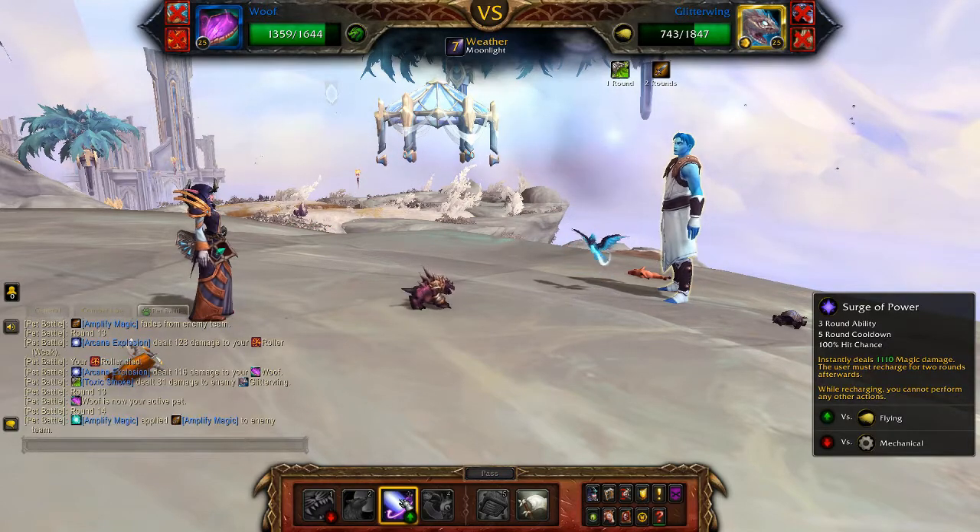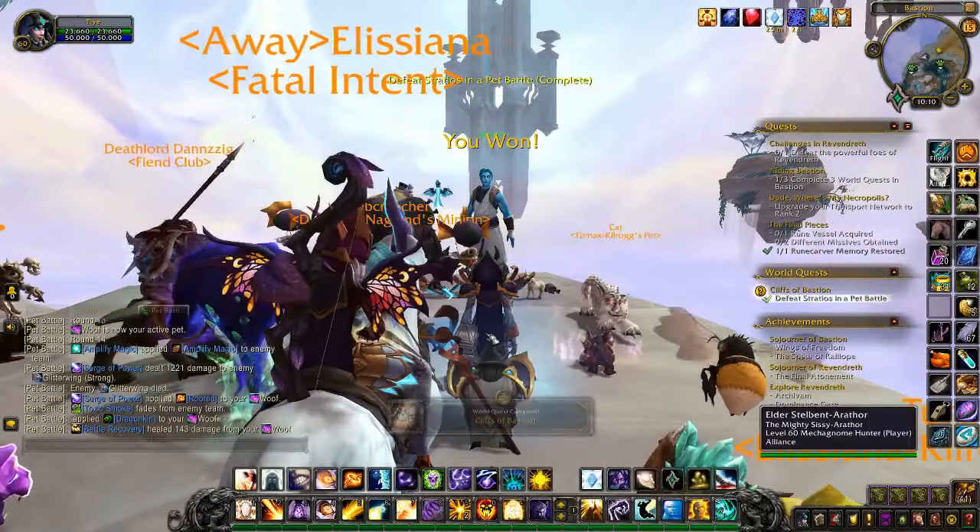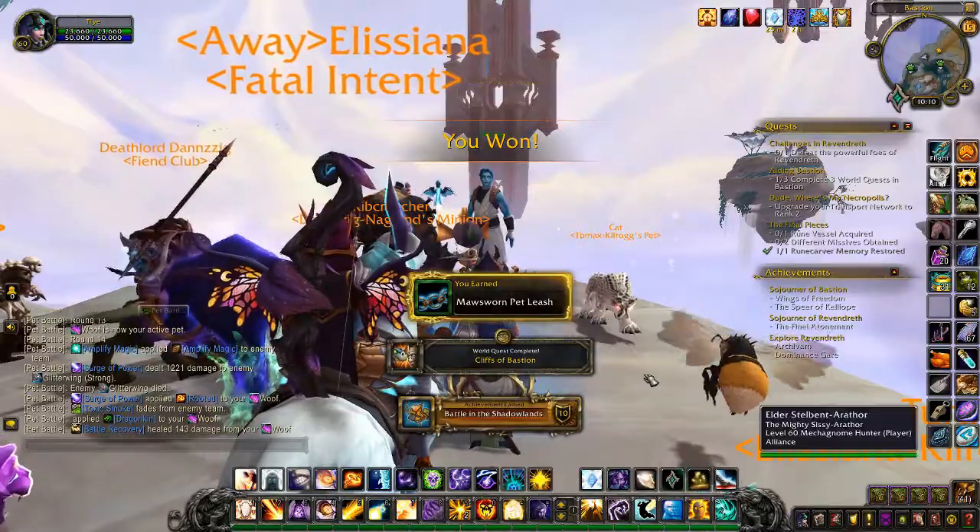Because it's less than a thousand, we'll just use Surge of Power to finish the battle. If it was a little bit higher, remember you boost with Howl first and then Surge of Power.